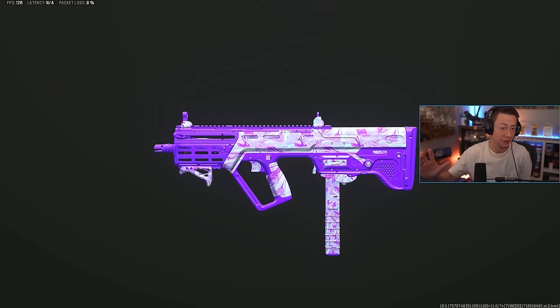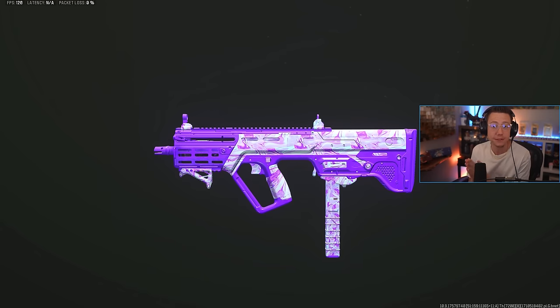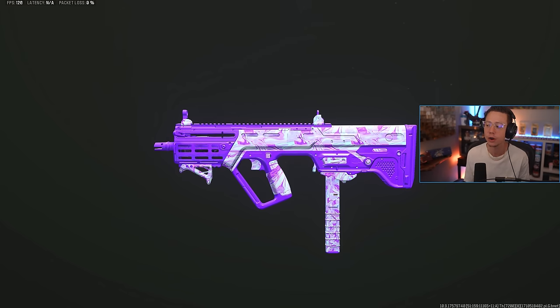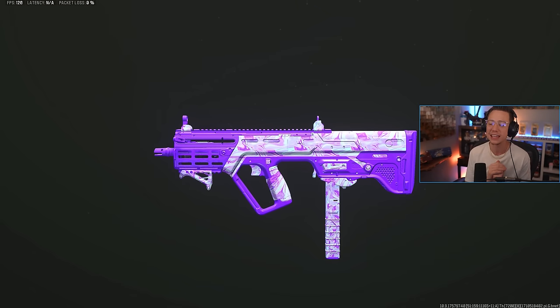We're starting first with an incredibly fun one in my opinion. This is the Ram 9, which we already know is a top tier SMG. But this is the Tac Stance version of this where you're obviously in that hybrid ADS and hipfire mode. And this thing's mobility and ability to just absolutely finesse in the close range is insane.